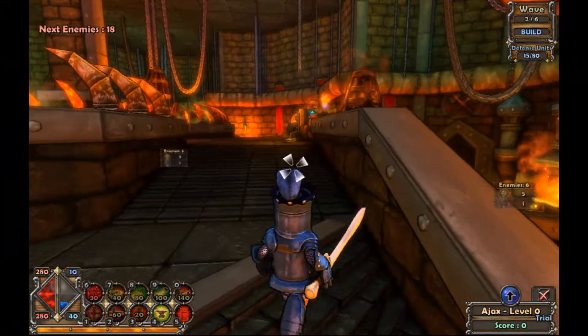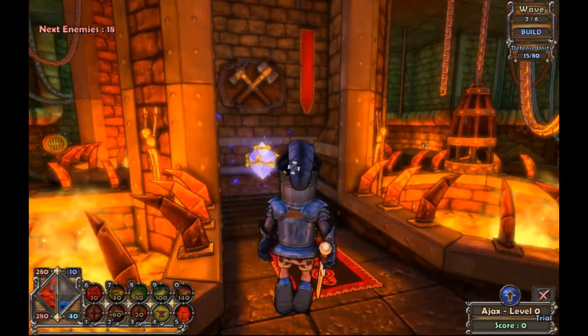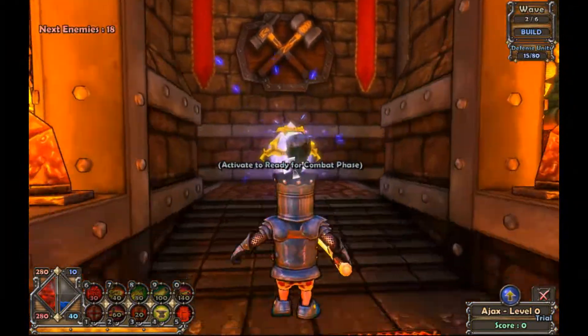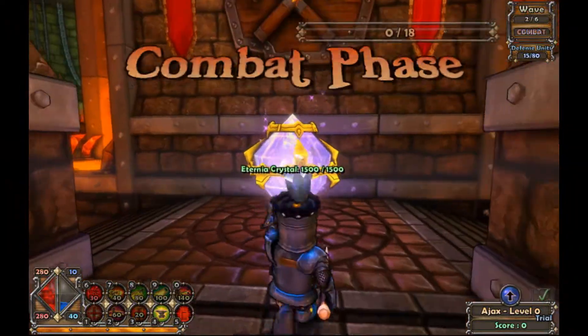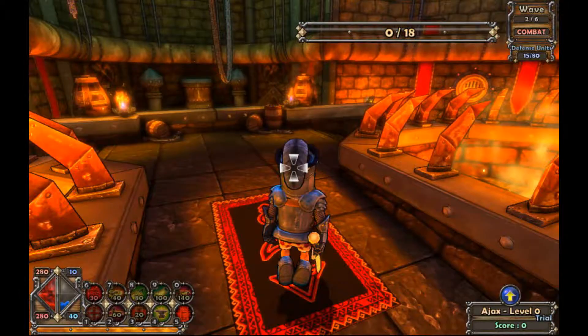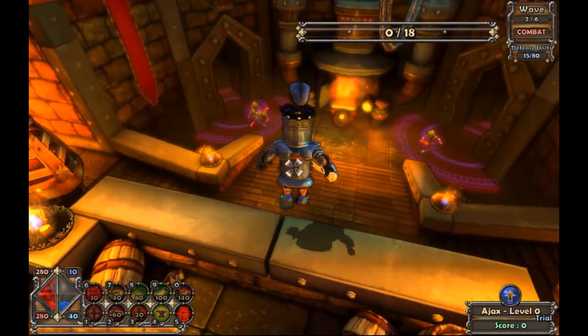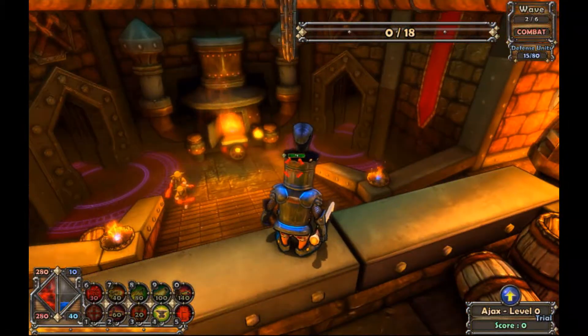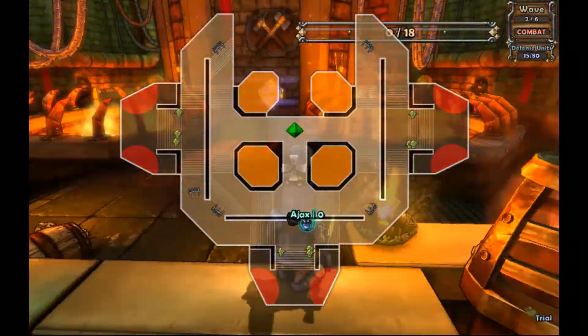There are four different classes: the monk, which I can't play in the demo yet, the wizard, the warrior engineer I'm playing now, and the huntress which I guess is like an archer. They all can build towers if I'm not mistaken. Okay, let's start the combat phase. Now begins the combat phase — here you can see small ugly-looking goblins to begin with.